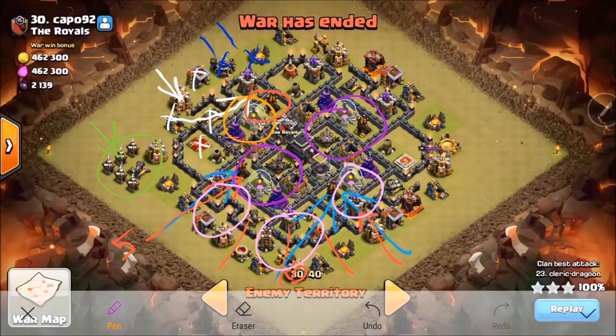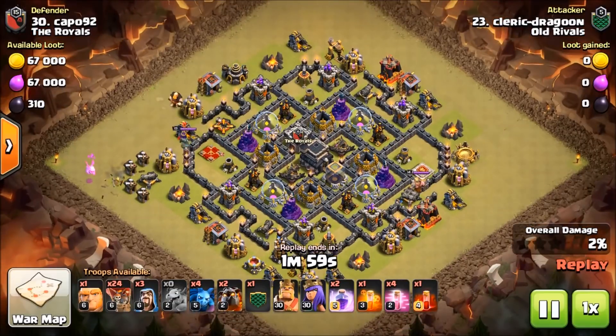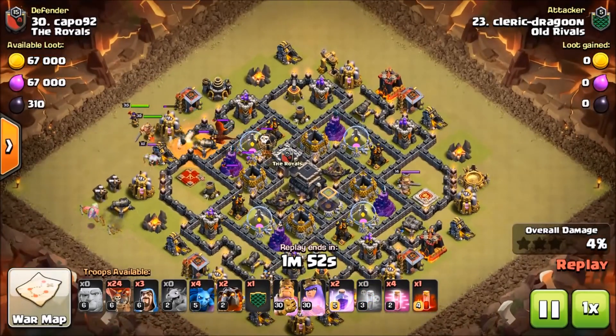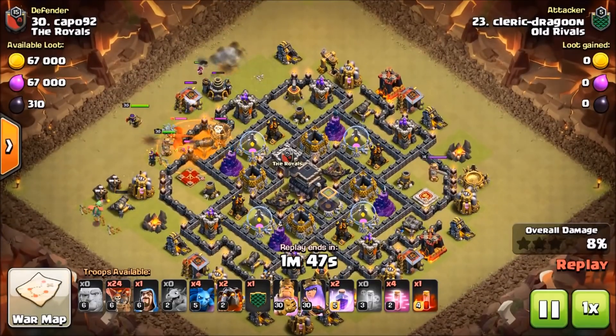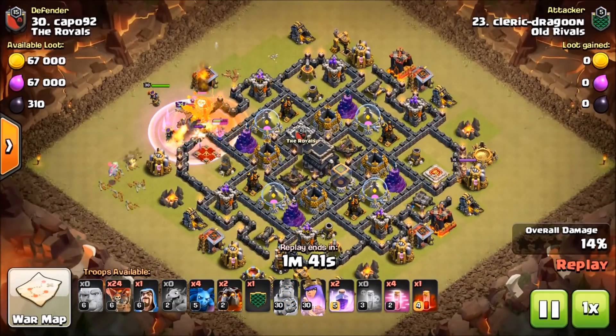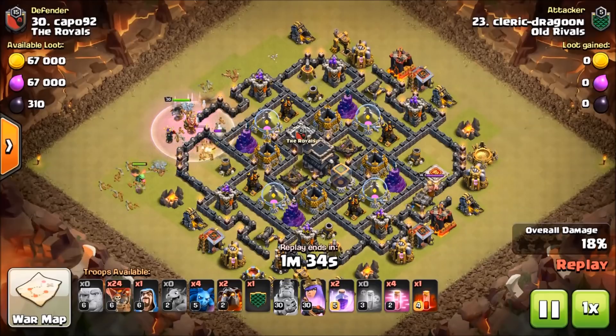So we're gonna go ahead and take a look at the actual attack. Alright, here's the actual attack. I elected to use a couple of Giants to tank my Royals a little bit, give them a little extra time to get into the pocket. I've actually deployed my Wizards a little bit after my King and Queen, hoping that the King, Queen, and Giants would take some fire. So I did change my plan just a little bit.